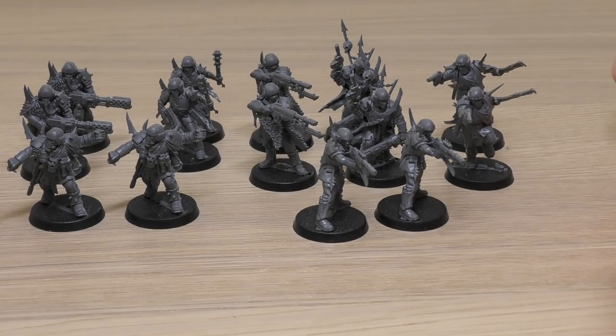I was really excited — these were probably the models I was most excited about in the set. New Chaos Renegade Astra Militarum, or Traitor Guardsmen, and they look absolutely stunning. I hope Games Workshop builds on these, and if Shadow Spear is anything to go by, they're definitely going to be bringing out more Traitor Guardsmen.